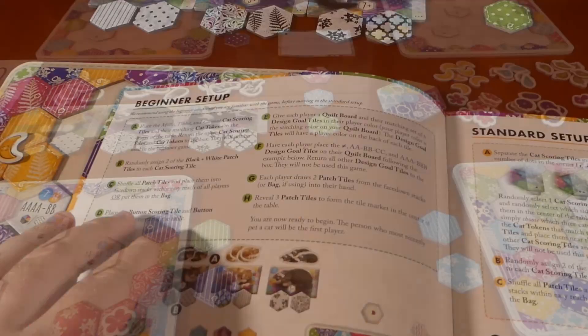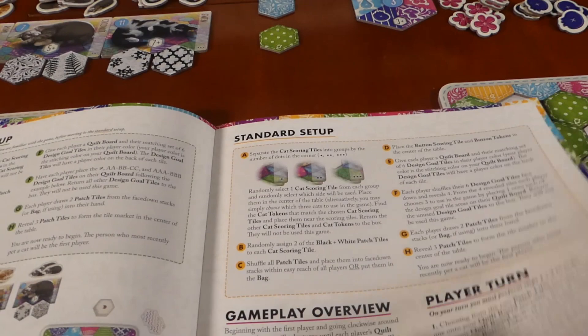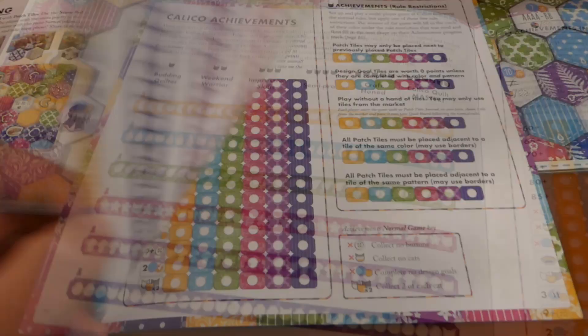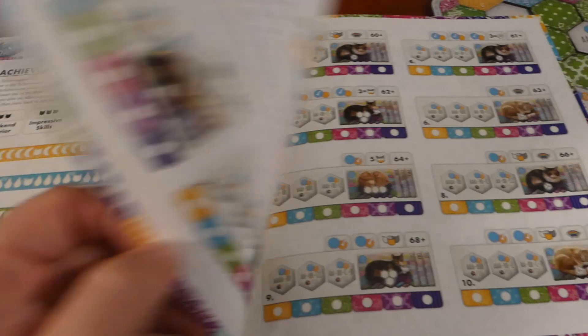In the rulebook you have a beginner setup if you're not quite ready for a full game, as well as the standard setup I've shown you. In the back there are some variants and a solo mode. It also shows all the different cats you can get and all the different scoring tiles available. You can also do achievements with up to six players, and there are some scenarios to play later on — there is a lot of variety in this simple little game.